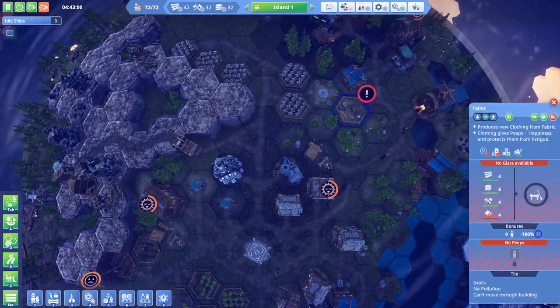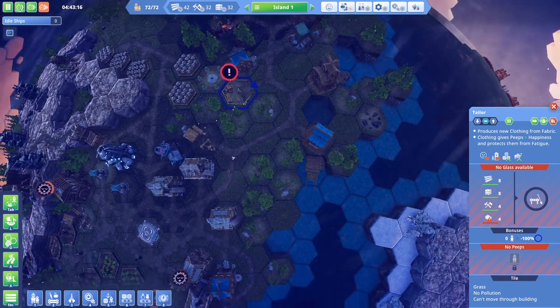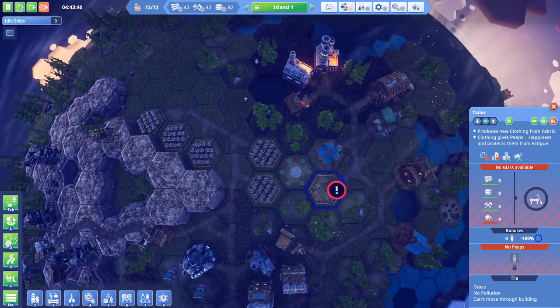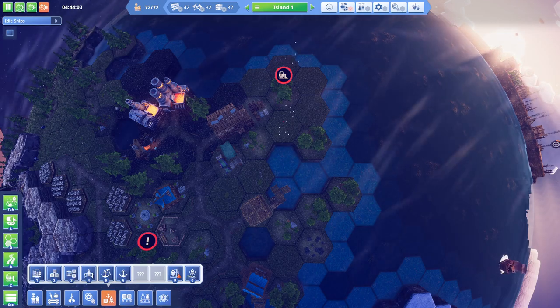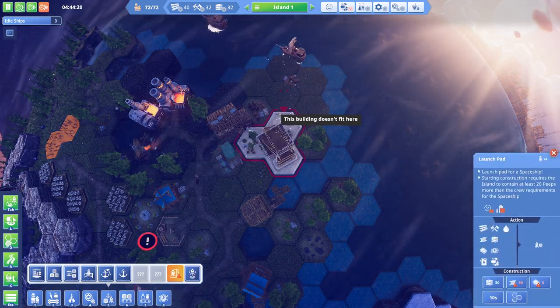Tailor - no glass available. Wait, what? We need glass to build the tailors? Okay, let's worry about that in a little minute. Let's get a rocket launch zone first - that's kind of the priority. A launch pad, we'll actually need glass for that as well.